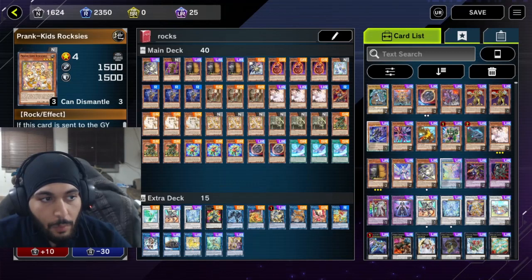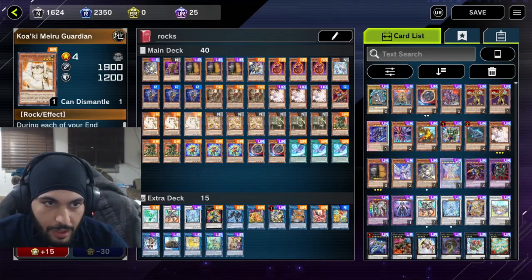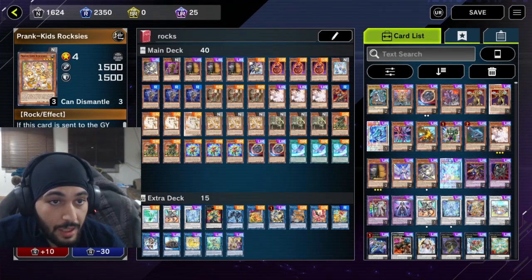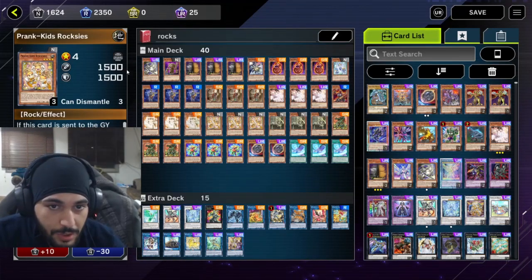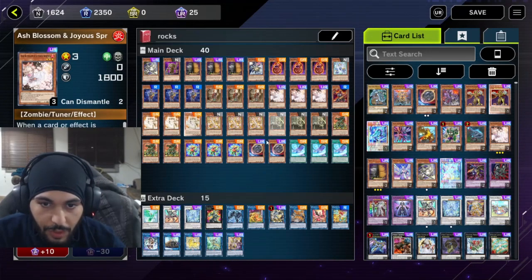We have 12 targets for Ademancipators. We got Suppliers, which will search a Kayoke. A Kayoke is a target themselves. We have Dokis as targets — so many targets. We have the Pranked Roxys as a target, so insane. What do we have for Disruptions? We have 8 Disruptions, like hand traps. We have Maxi, Ash Blossom, both at 3, and then 2 Nibiru.